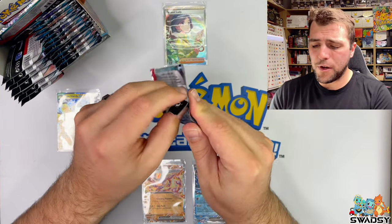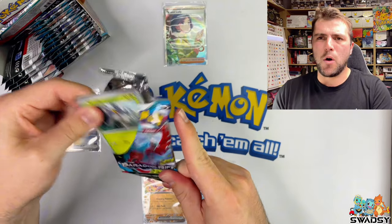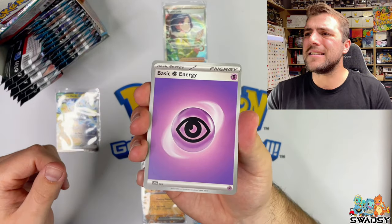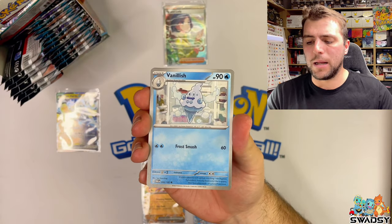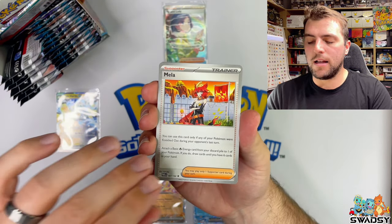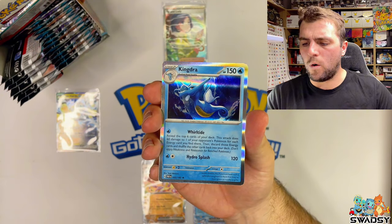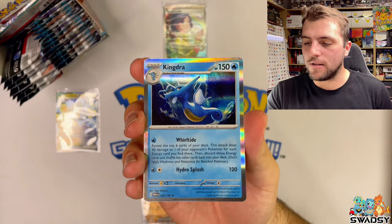Roaring Moon pack time. I keep getting double cards in these packs - it seems very weird. Come on Pokemon, get your quality control under control. If you want to do something, you could just create a god pack for me. Vanillish, Onyx, Exploud, Mela - a Fire Leader - Minor, Toadscrew Reverse Holo, Horsea Reverse Holo. Wow, that's a really nice artwork of a Kingdra Holo Rare - look at that, absolutely stunning.